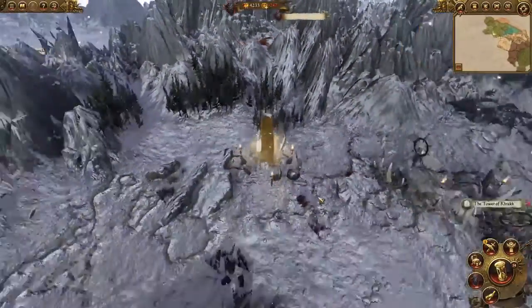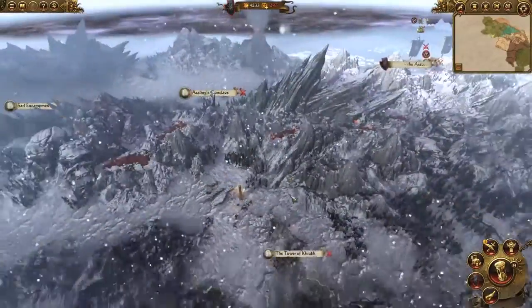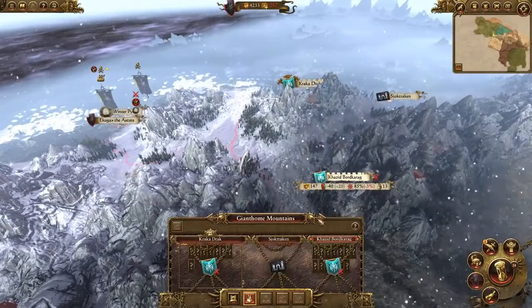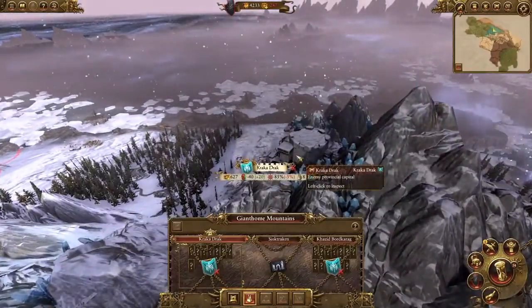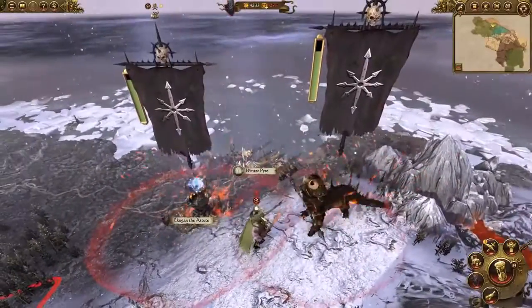Just south of there is the Golden Monolith, which is the site of one of Sigvald the Magnificent's quest battles. Now the Lost Dwarfen clan of Krakadrak still holds a couple of settlements up here, one of them a walled stronghold with a moderate garrison, but we've bypassed them for now in favour of taking the Varg village of Winterpire here, and you'll soon see why.